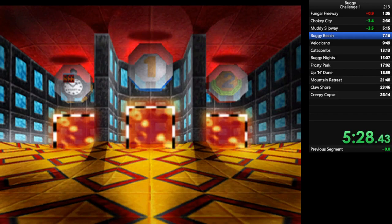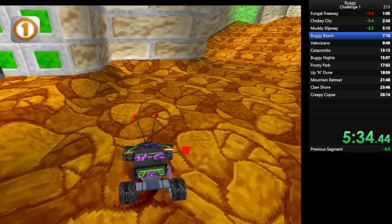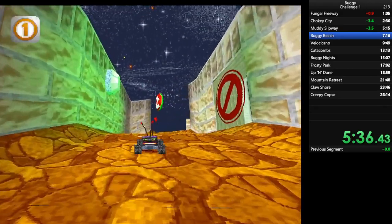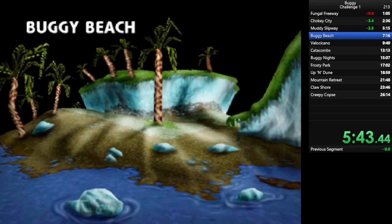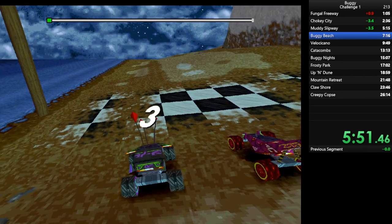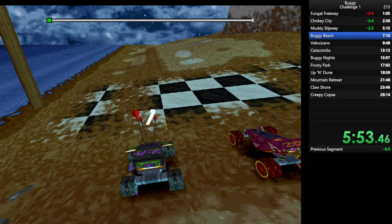Muddy Slipway, Buggy Beach, Velo Kikano. So Buggy Beach is a race that I just don't like. It's just bumpy and it's too fast because you're supposed to have triple speed all the time, and it's just boring — just driving around in a circle. But when you take a look at a map like Velo Kikano, which is also mostly about collecting triple speed and driving around, it's just much more fun.